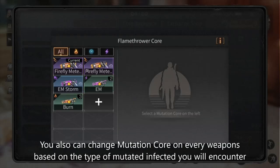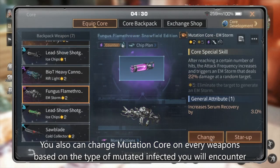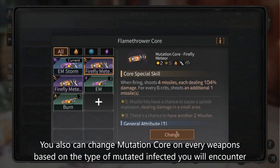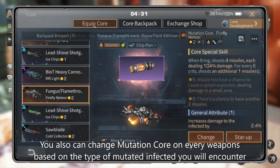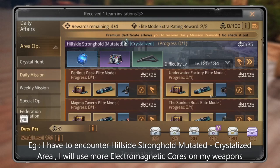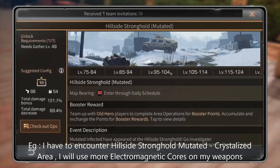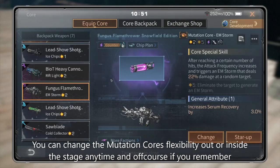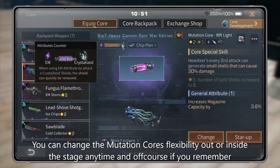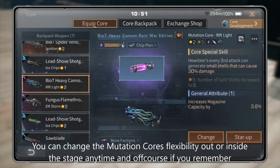You can also change the Mutation Core on every weapon based on the type of mutated infected you will encounter. For example, if I have to encounter hemocytes stronghold mutated crystal lizard area, I will use more electromagnetic Mutation Cores on my weapons. You can change the Mutation Core flexibly in or outside the safe zone anytime.